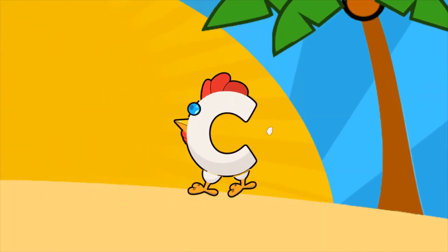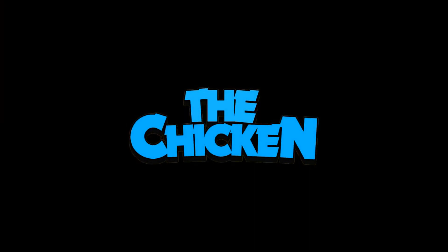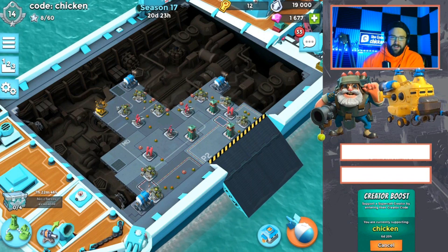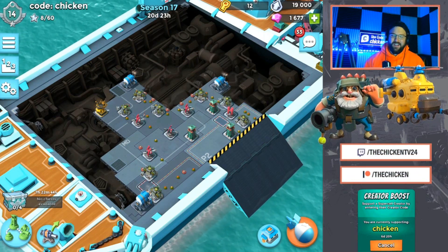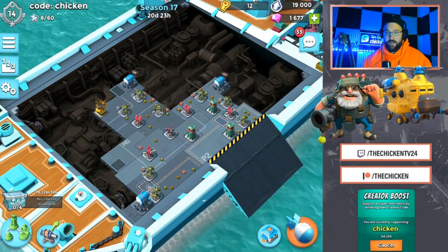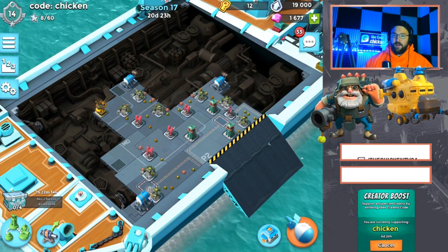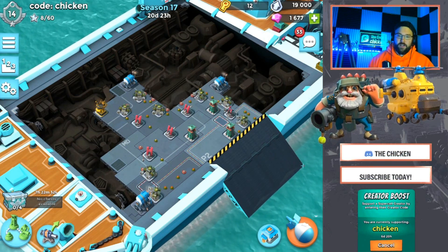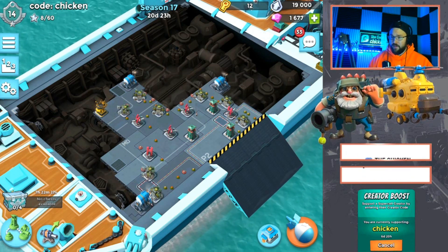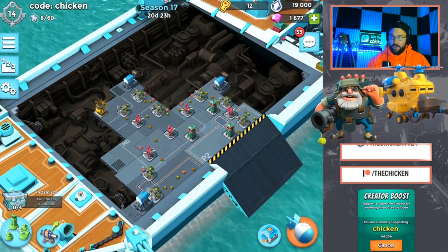Use the code Chicken in the shop — C-H-I-C-K-E-N. The Chicken is here, back today with another Boom Beach video. In today's video we're coming at you with the Season 17 Tech Tree Guide, and I think we've got a pretty flawless tech tree here. Don't forget to use the code Chicken in the shop if you are grabbing instant training for the season or just in general. We're doing a giveaway either tonight or tomorrow — $100 worth of instant training to anyone that has used the code in the past couple months.